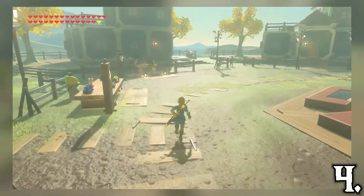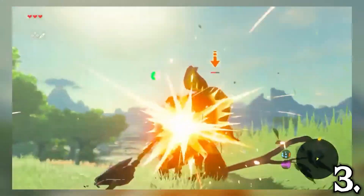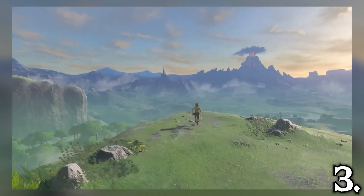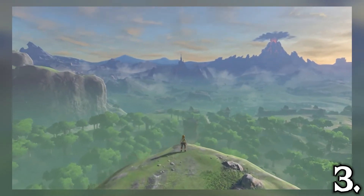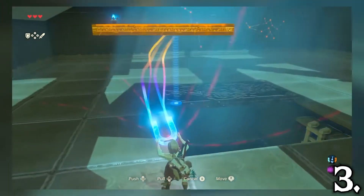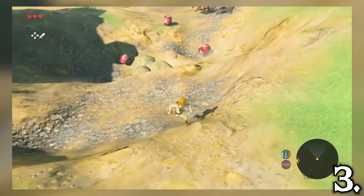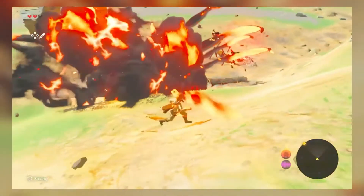The Great Plateau acts as the game's tutorial, and is quite possibly the best and most enjoyable tutorial in the history of video games. As soon as you step out of the Shrine of Resurrection, the game gives you a look at Hyrule, and when I saw that shot for the first time, I was in pure shock. You then go speak to the old man, who ends up being a ghost of the king. From there you complete four shrines to unlock your runes, get the glider, and can then explore Hyrule however you want — all without the game holding your hand.